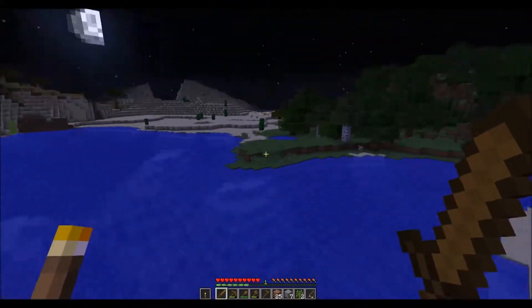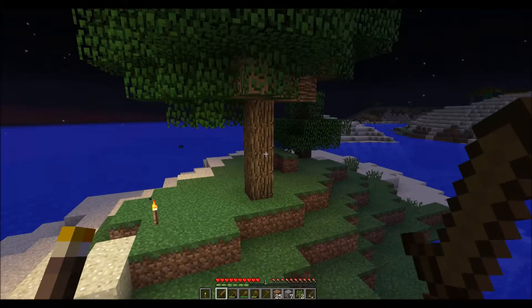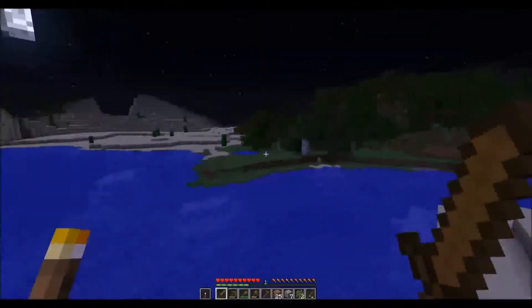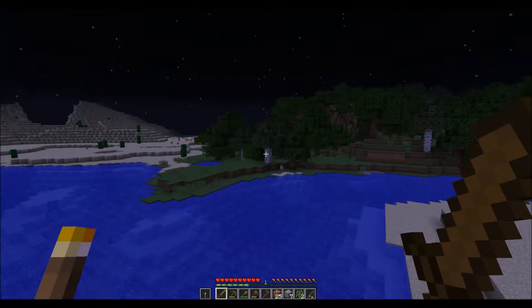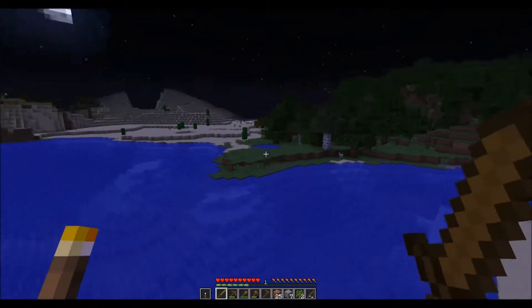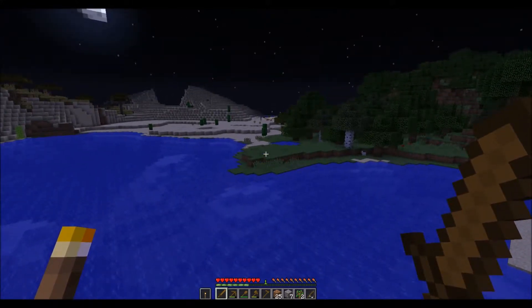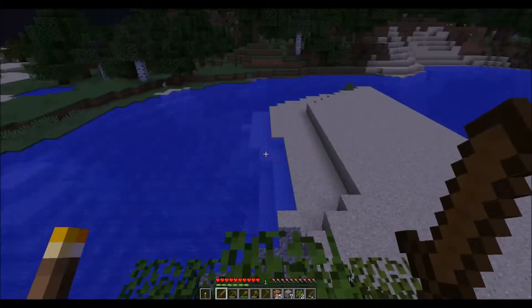There are several tree variants around. This of course is the oak — you can tell by the light brown texture. Then there's the birch. Birch is a white tree, usually marked with little black flecks in it. When you craft it, it's kind of a yellowish-whitish tint. I'll show you that when we collect it.